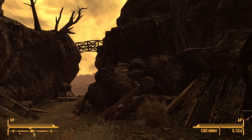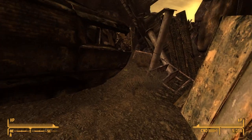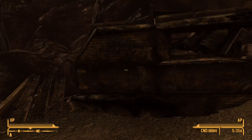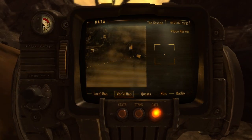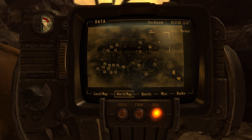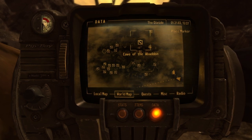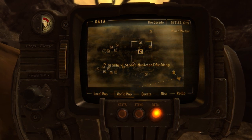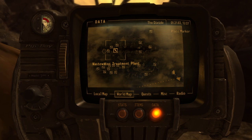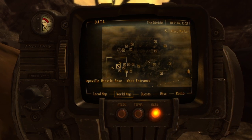Hi guys, welcome back to our let's play of Fallout New Vegas. We are doing the Lonesome Road DLC. We just entered the Divide - this is the canyon wreckage here. We can go to the Mojave. Let's see any quests. Damn, that's a big map. That skill that gives us all the interest points is quite nice.